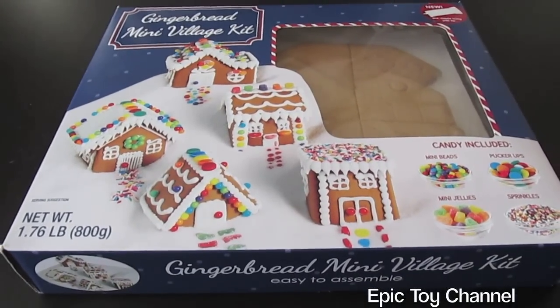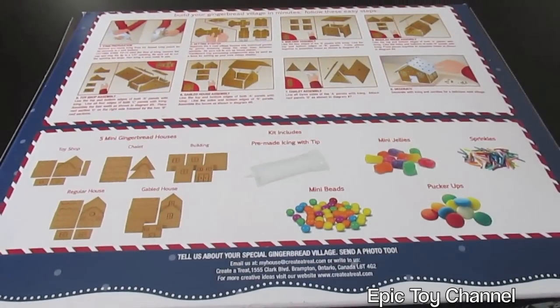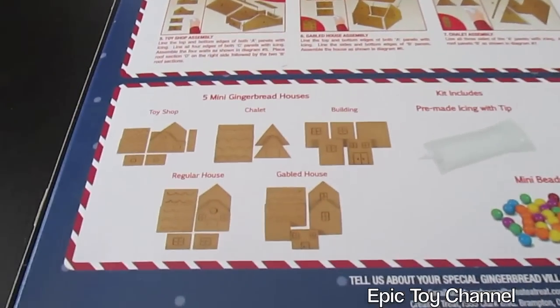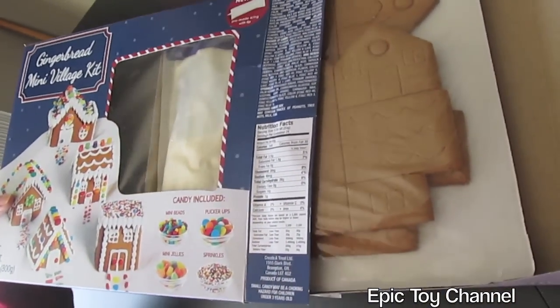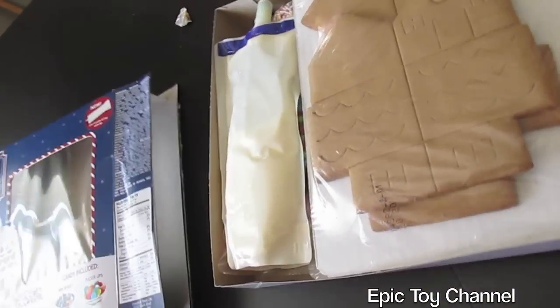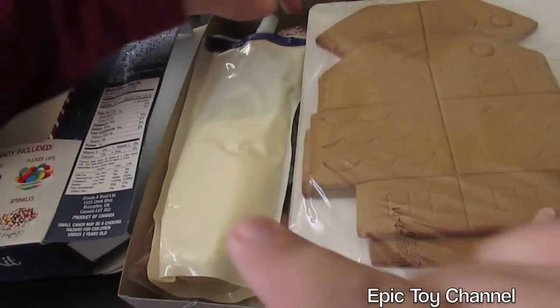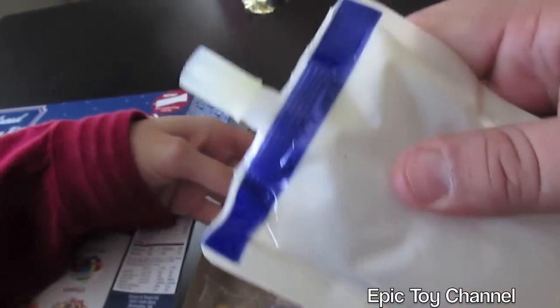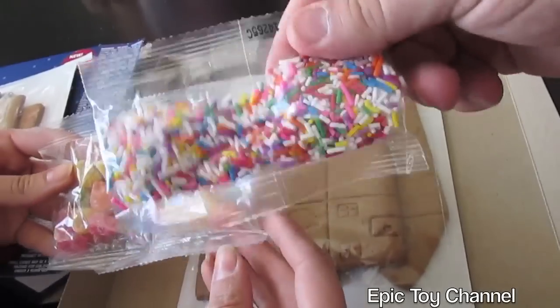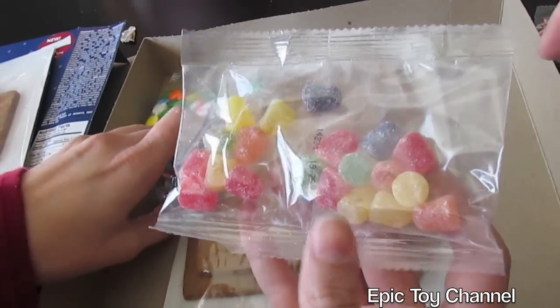Alright, so here is the gingerbread village and there's a whole bunch of pieces and we're going to slide it out of the package. Oh man, there are so many pieces. Oh and look, it comes with a big tube of frosting. It comes with the walls and the roof. The frosting is what we'll use to keep it together — it's kind of like cement. We have these candies that we can decorate it with.